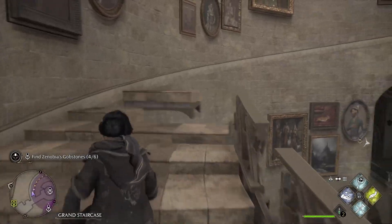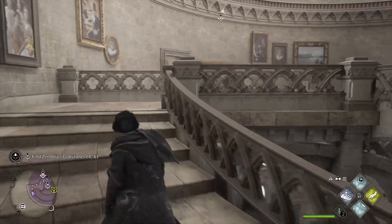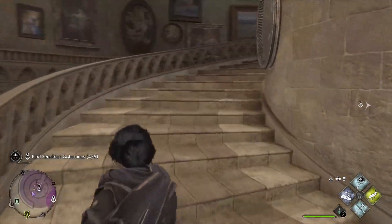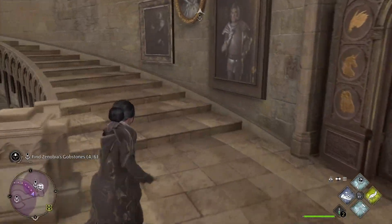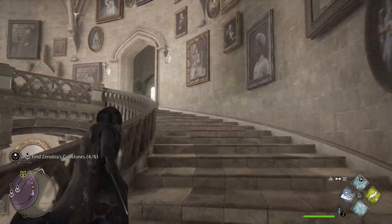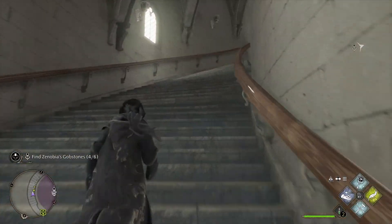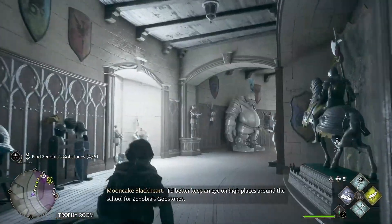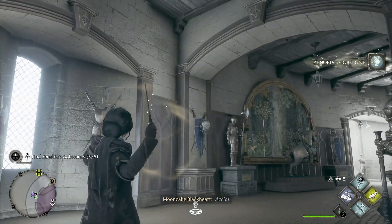Head left and up the stairs that will start to appear. It's kind of a long path, but go ahead and follow it up to the top. Before we get to the top, take a right into this little alcove and up the next set of stairs. Up here past the giant armor, you're going to see it up here on the left — make sure you see the diamond. Cast Accio. Good to go.